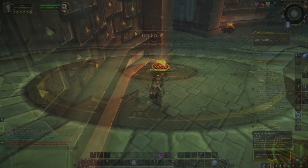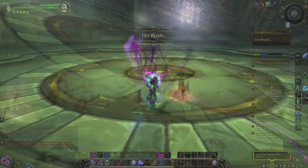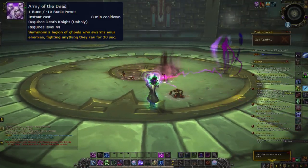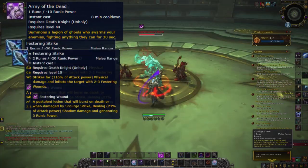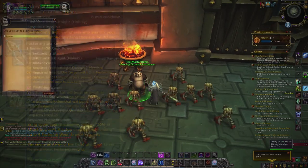Here you can start your test over and over again and it always resets your cooldowns. So you start the scenario, summon your army, hit the enemy with 2 Festering Strikes and use the Apocalypse. Now you talk to the NPC again and start over.